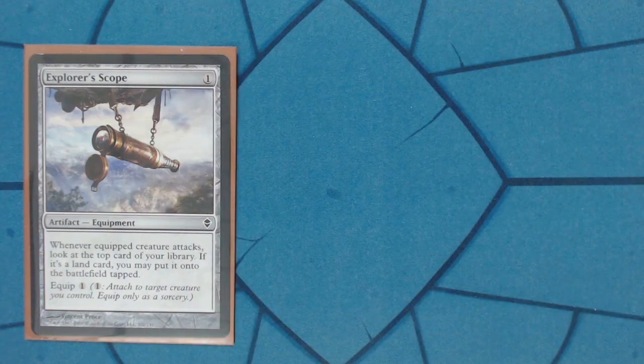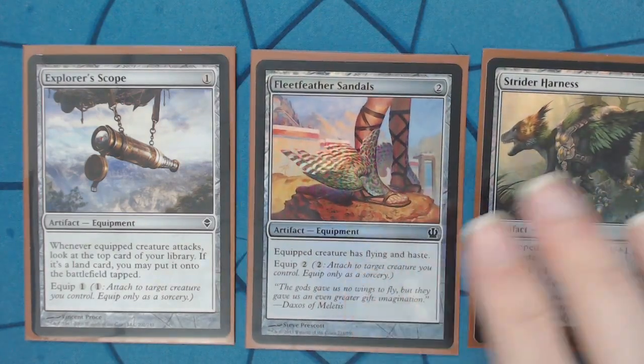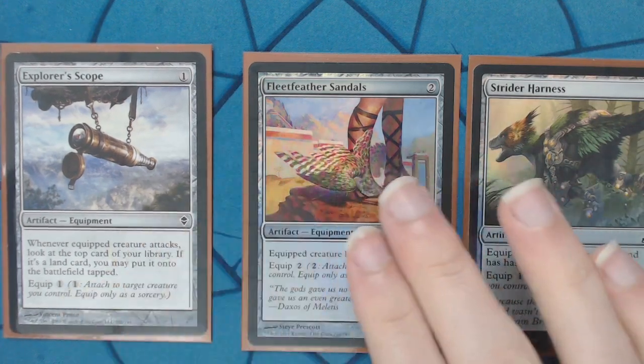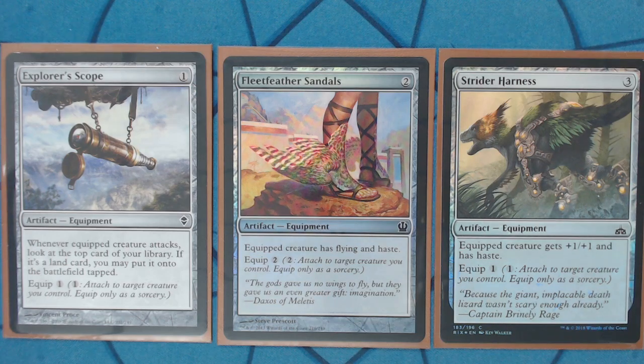Explorer's Scope is also mana acceleration — you really can't go wrong. Giving him haste is important since he is bait for removal. You try to convince people they should draw cards, but if they can already draw cards it's not really a good selling point, and not everyone wants to take 20 or 30 damage just to draw a card. So giving him haste when he comes back into play is really nice. Giving him flying with the Sandals is also very, very nice — he has trample, but sometimes if they're sitting on a wall of blockers you just can't punch through.